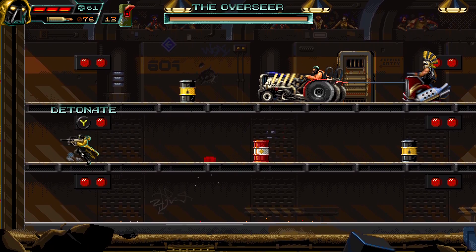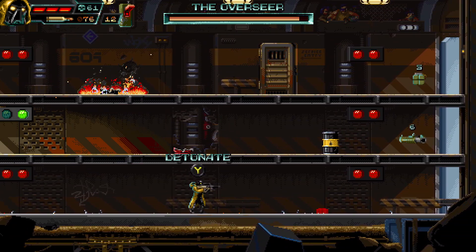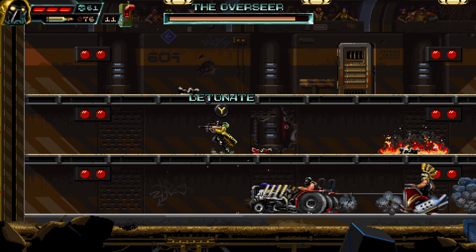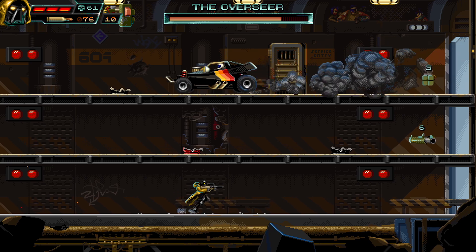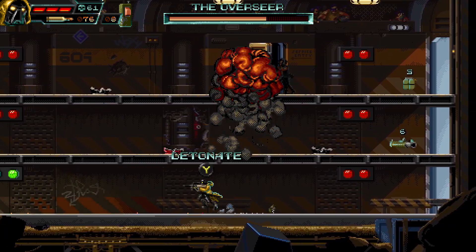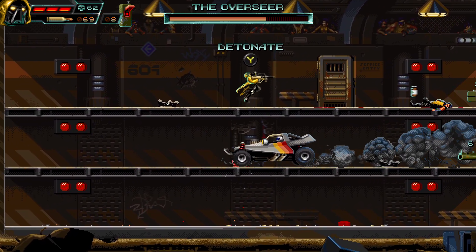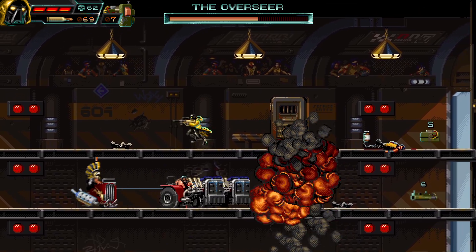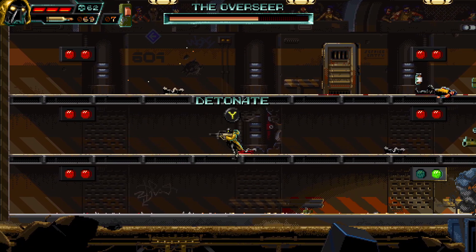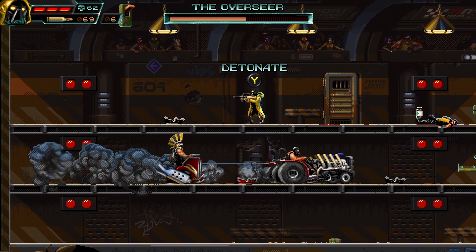So this boss fight — you set a remote charge, and then if this guy drives on the same level as it or the level below, you just blow it up when he drives over it or past it. Green lights light up at the door before a car comes out. You just keep doing this until he dies. Eventually these cars come out — those cars do nothing other than hurt you if they run into you. You don't need to kill them. However, if you are short on kills for the killer achievement, you can kill some of these cars with your remote charges for some extra kills.